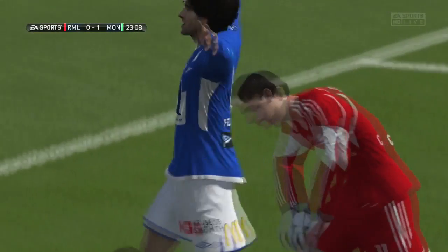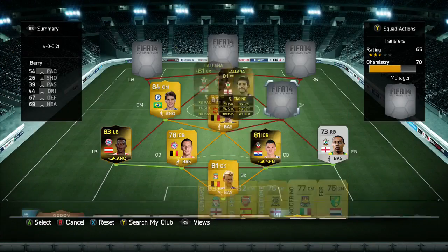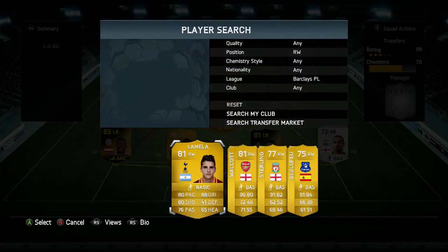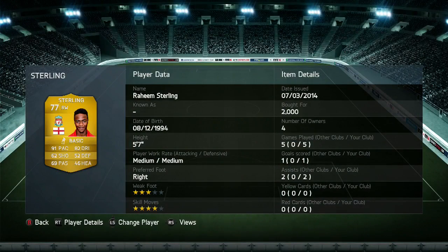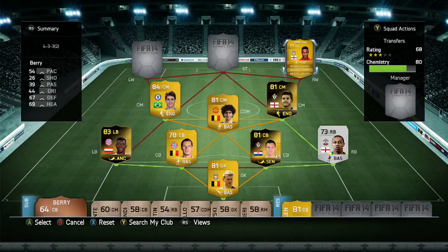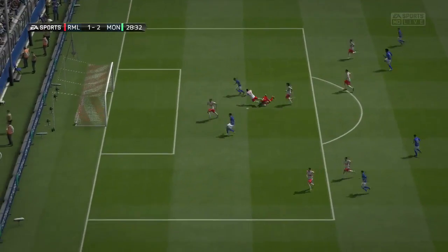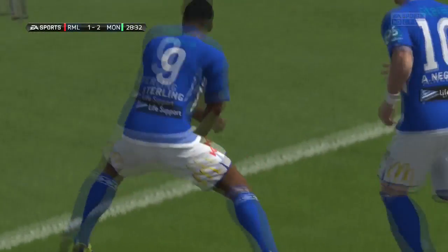Central midfielder number three is Lallana at 50,000 coins — his inform has been upgraded as well. He didn't really do too much for me; I'm not sure whether he's meant to play more of an attacking or defensive role, but he just wasn't doing much. Right wing is the upgraded Sterling, moved from left wing to right wing — around 2,000 coins, still fairly cheap. He grabbed me one goal and two assists, with 91 pace and 82 dribbling. His one goal was a simple one-on-one, slotted into the bottom corner.